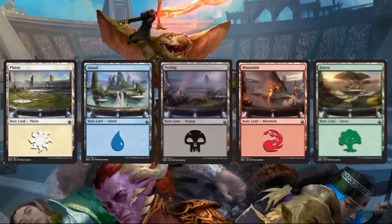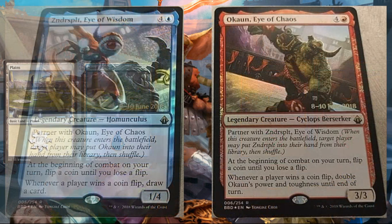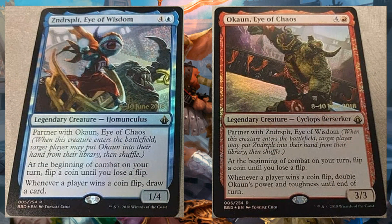We'll begin with this basic land cycle — this was floating around, I just wanted to show it to you in case you were interested in the art, but we'll move on now to the other cards. It looks like stores are getting their cards. Here is Zindersplit, Eye of Wisdom, and Okon, Eye of Chaos.